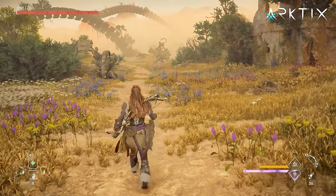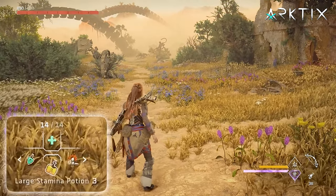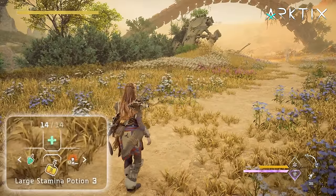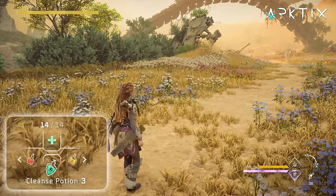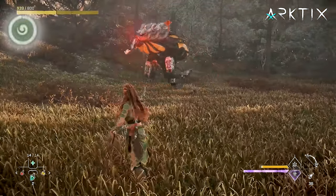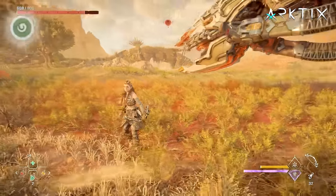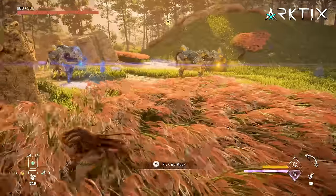Another mechanic you'll want to use regularly is the Hunter's Toolkit, which holds all your potions and tools. Health potions are a bit more powerful now because they can actually overheal you, temporarily increasing your maximum health. We also now have stamina potions and cleansing potions, which remove status effects Aloy can take on, like burning or the new crush state — that one deals damage over time when moving after being stomped on by a big machine.